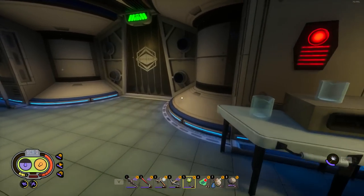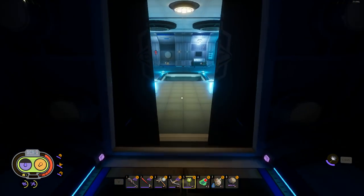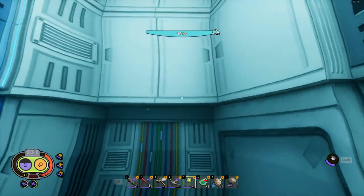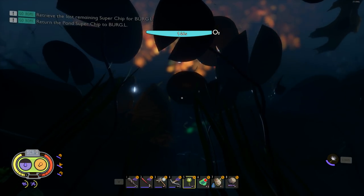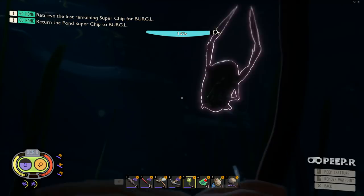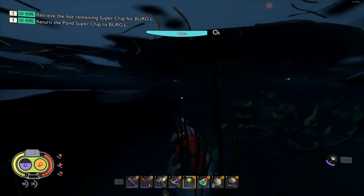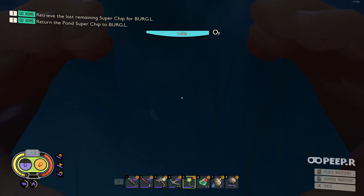Now we head to talk to Burgle and see if giving him this super chip jogs his memory about the re-enlargement recipe. I think I see a water boatman up here that I haven't scanned yet — let me scan him. And there's the giant koi fish — let's see if we can scan it.